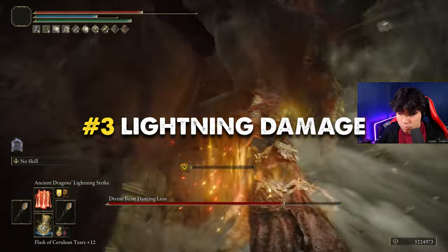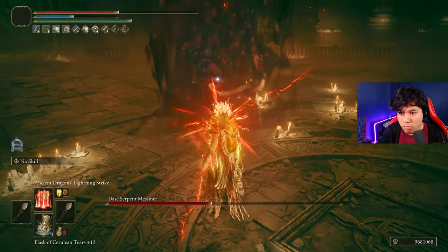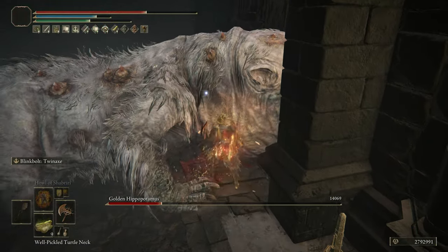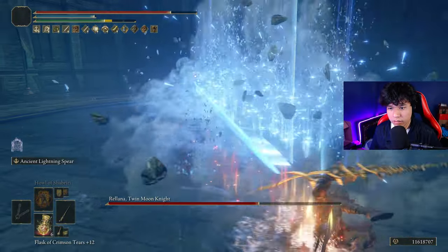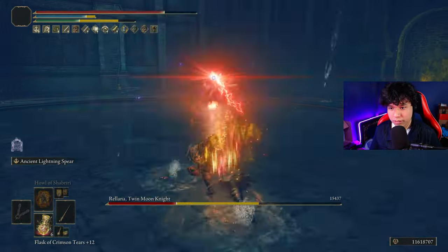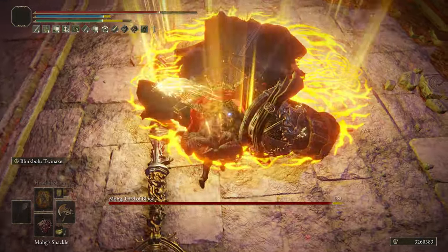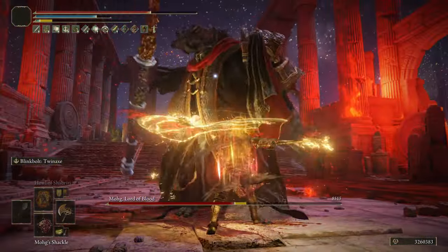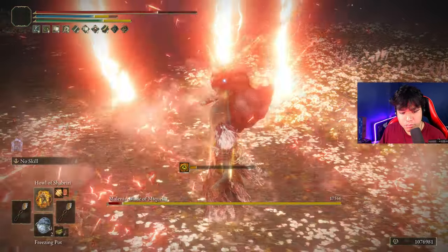This one is probably the hardest damage type to work with because its design is a little bit strange. To deal a lot of damage with lightning incantations we need high faith, and to deal decent damage with lightning skills and ashes of war you need high dexterity — which means if you want to be strong with both incantations and weapons you will need a high level dexterity and faith build, which is pretty uncommon. However, that doesn't mean we can't have a strong lightning build capable of destroying the toughest bosses quickly — all we have to do is optimize our resources.